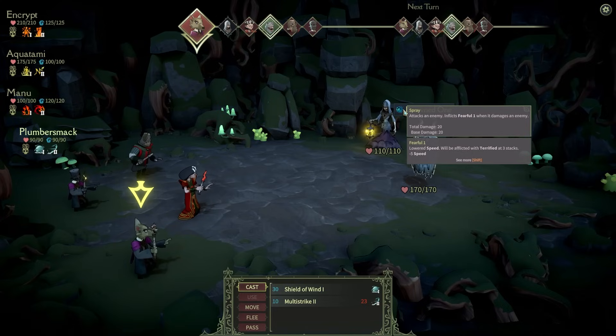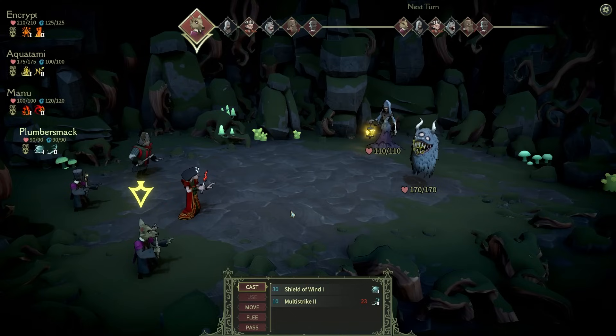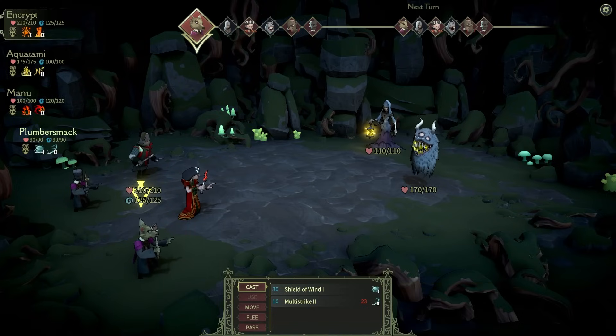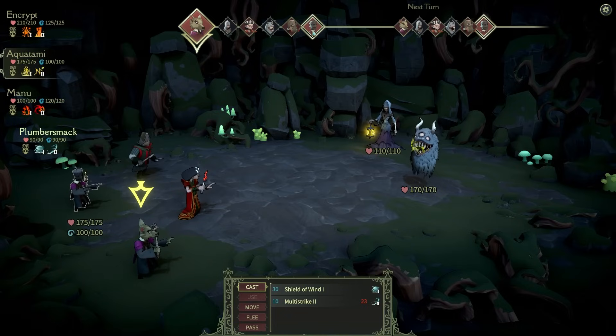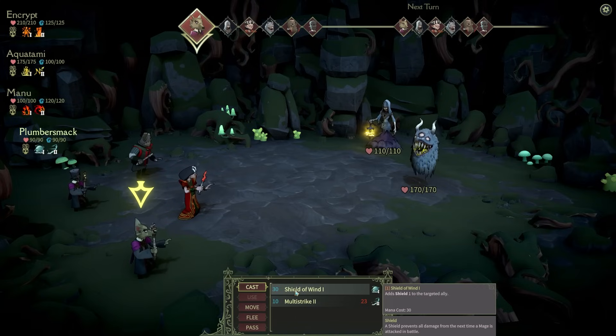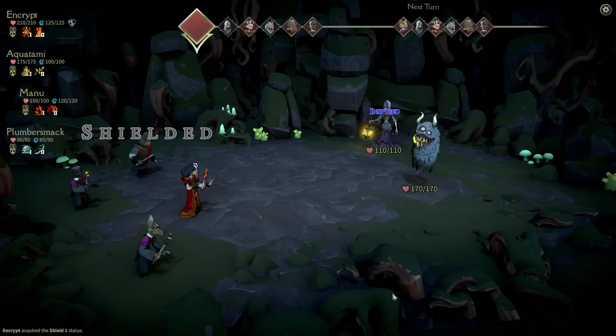There's also a Drowned One that attacks an enemy and inflicts Fearful — at three stacks the character is afflicted with Terrified, which slows them outside of battle; cure with a cure terror ritual at the medical bed. We very much want to avoid this. We now have access to Shield of Wind — adds one shield to an ally preventing all damage from the next attack. Let's pop that in. We avoided any damage — nice.